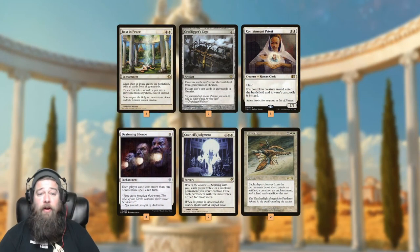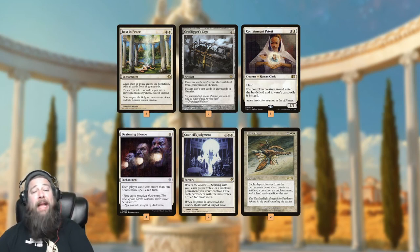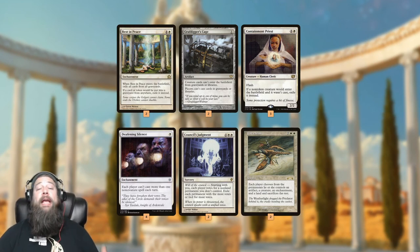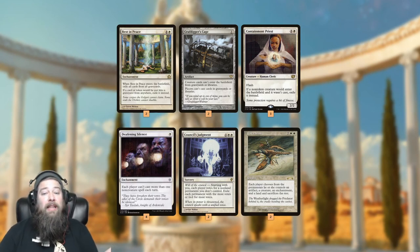In the sideboard, we're mostly focused on unfair decks. Rest in Peace and Grafdigger's Cage for graveyard decks. Containment Priest is good against reanimation-style strategies. Deafening Silence for Storm-style big-spell combo decks. Councils Judgment for removal. Cataclysm is kind of hilarious in this deck because if we resolve it, everyone goes down to one of everything — one creature, one enchantment, one land, one artifact, and everything else gets sacrificed. Well, we can keep our Ragic and our hammer and just smash in on our opponent. Plus, our deck doesn't need that many lands to actually function, so it seems really sweet if we resolve it.